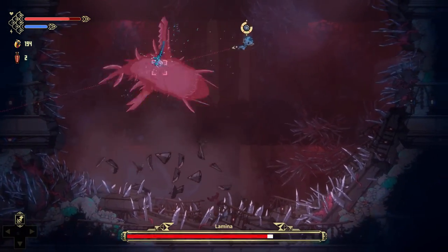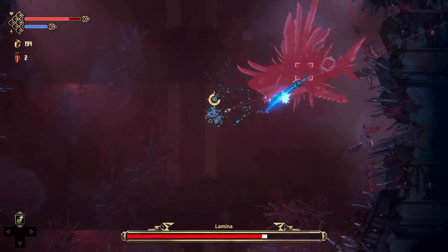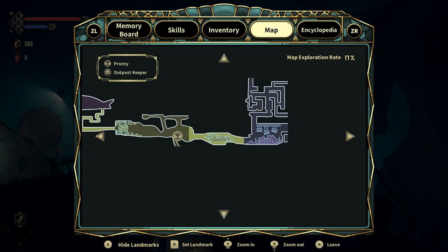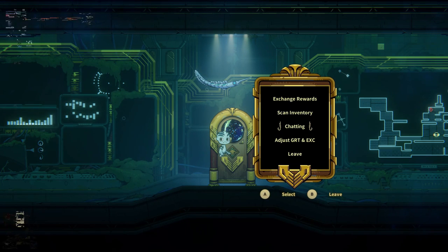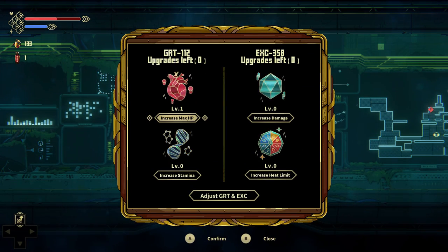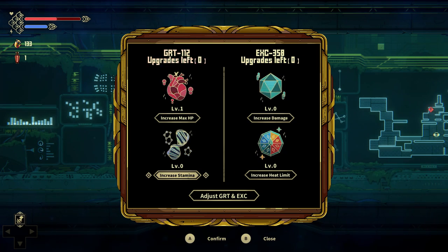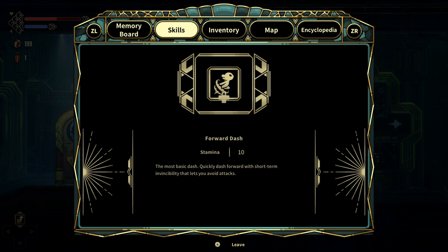Despite my mixed feelings on Pronti's combat engine, exploring its world is quite magical. The game's map is very well designed and easy enough to read — players can see landmarks, zoom in and out, and tell which areas they've visited without too much issue. Littered throughout this world are rest stations where you can catch your breath, save your progress, and install upgrades to your memory board. You'll have a set amount of slots so you do need to choose wisely, but upgrades can make a significant difference — with perks like the all-seeing eye allowing you to see how many hit points your enemies have, for one example.